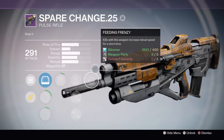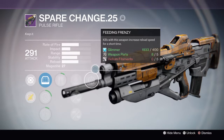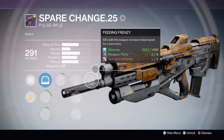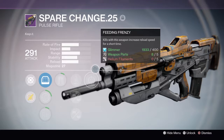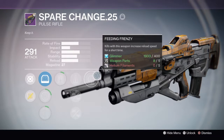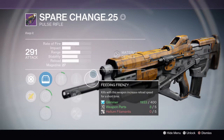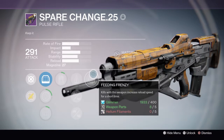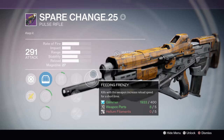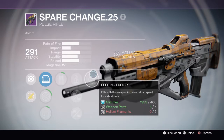Feeding frenzy — that's a very weird name to call a perk. Kills with this weapon increase reload speed for a short time. I think it means if you get a combo or something, the reload speed is increased for a short amount of time. I'd say this is an okay perk because if you kill two people and there's one person that ambushes you and you have to reload, you can reload very fast and hopefully shoot and kill them.